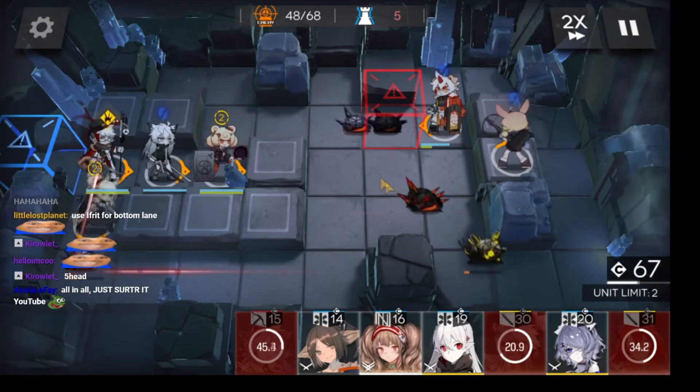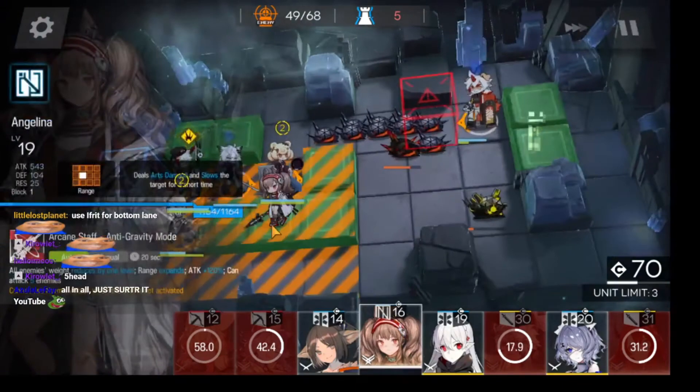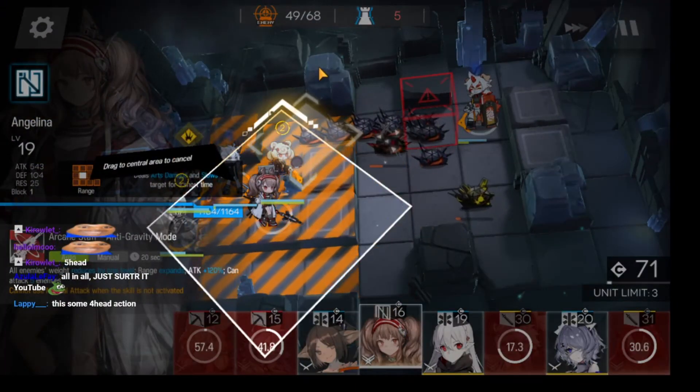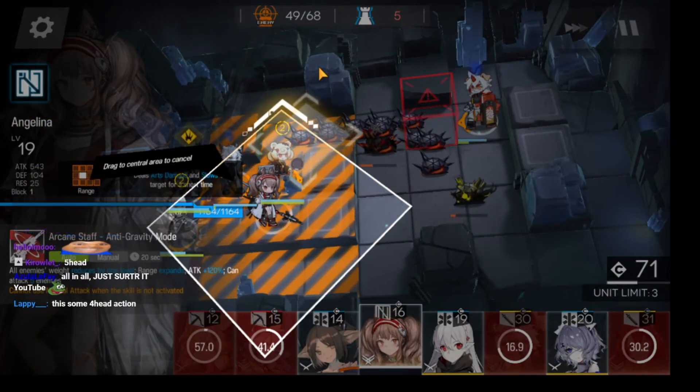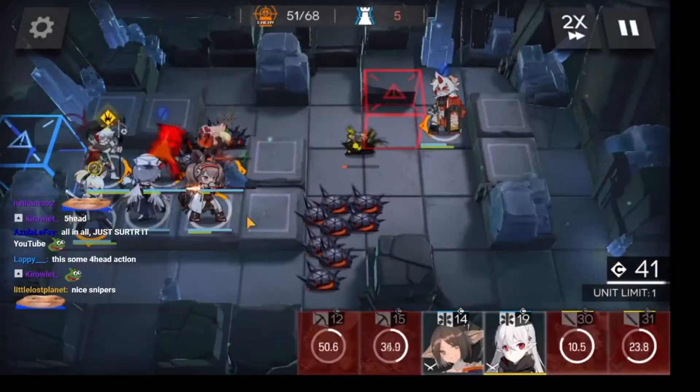And now we just have the last couple units here. The trick here is get another AOE out. Angelina's who I'm using. You can also use Orchid — Orchid will work as well here. Either Angelina or Orchid will work perfectly fine.